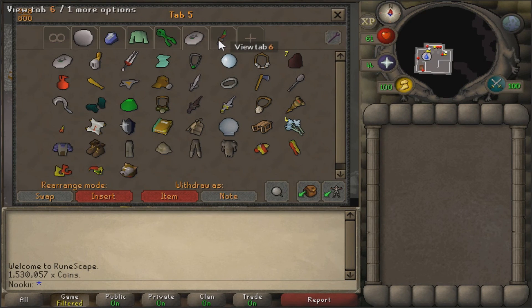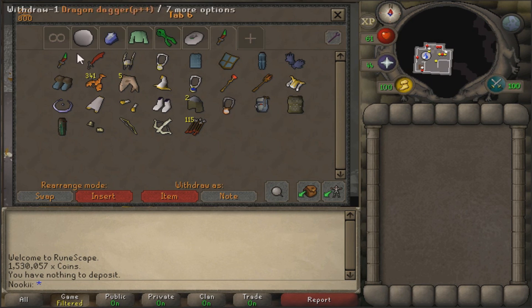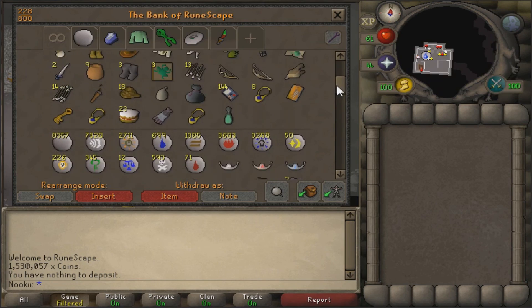Now my gear tab - first my melee gear. I don't know why this is still in there because I can bring Dragon Slayer, so I can use a rune plate body. Then going over to my mage, and then my range. My range is pretty bad. I have 40 range so I can use green dragonhide. In the future this tab will be very messed up, because if I eventually get barrows loot like Aruns or Dharok, or a toxic blowpipe, it will all be in here. But for now I keep it nice, clean, and organized. Three weeks in game.